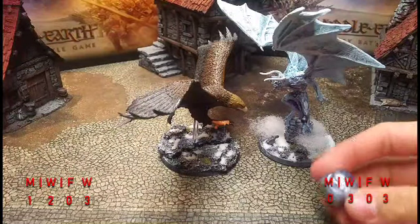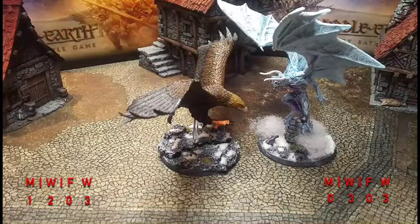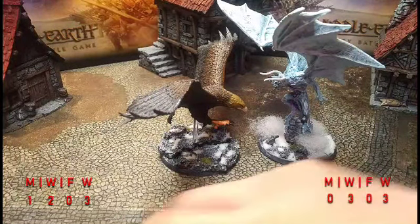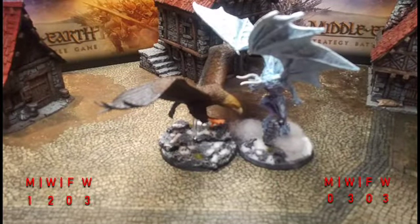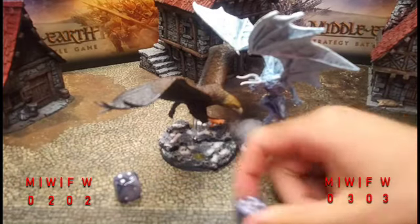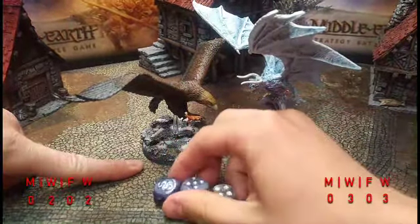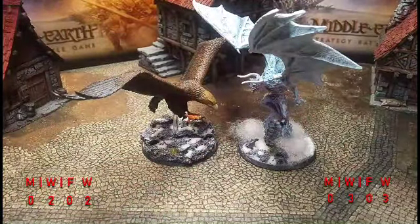Courage three also matters at this point. Priority — Gulhavar gets the six. Does Gwaihir burn a might to take priority? He decides to let Gulhavar have it and see if he fluffs his courage. Courage three minus one for the wound — two dice — but Gulhavar passes with double sixes. He charges and calls heroic defense with his last might. Gwaihir calls heroic defense too, now out of might. Gulhavar gets four dice on the charge versus Gwaihir's two — knocks Gwaihir prone. One wound from natural sixes goes through. Heroic defense doing its job — Gulhavar is down to two wounds.